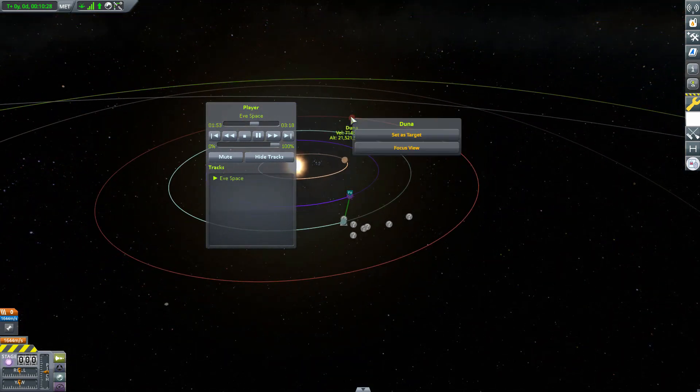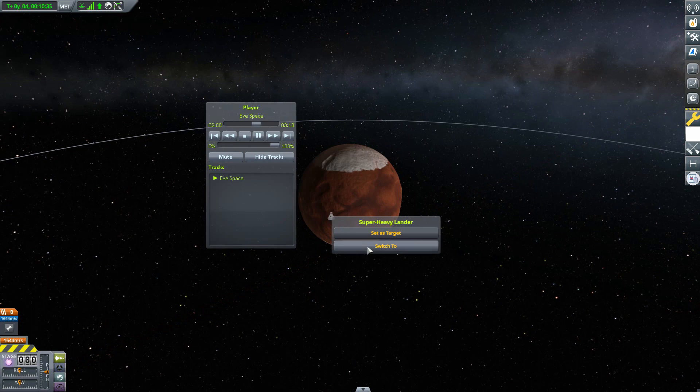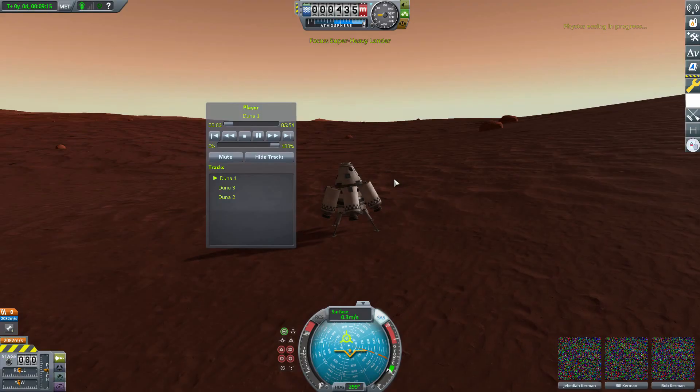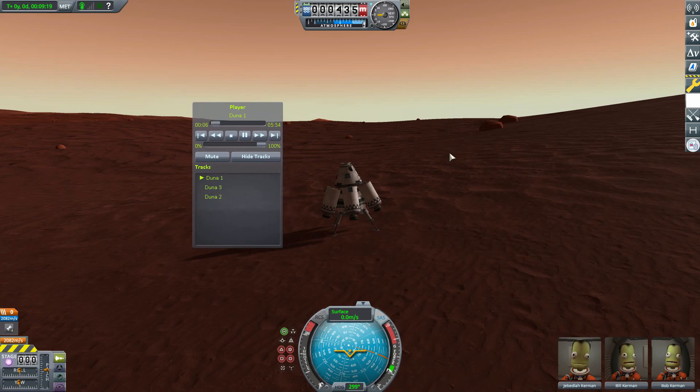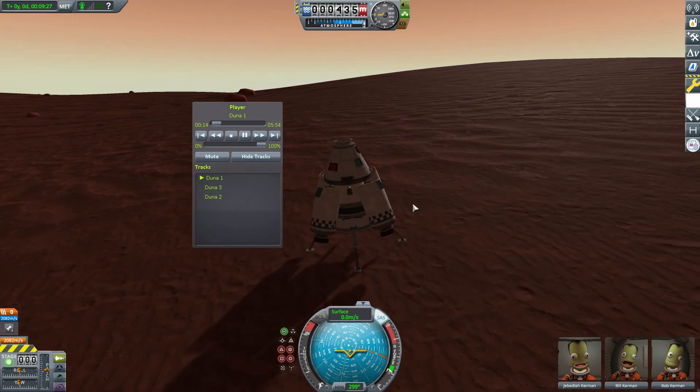Let's finish up by taking a look at one more area. I've got a lander over on Duna, so let's take a look at that and have a listen to some of the custom Duna music. Again, there's over two hours of music and you're gonna want to experience it yourself just playing the game, because it just fits so well. I've really been enjoying playing with this mod — it's just so nice getting new music that fits so much better into the game than the royalty-free stuff Squad grabbed from Kevin MacLeod. I think Duna Three was my favorite of these.